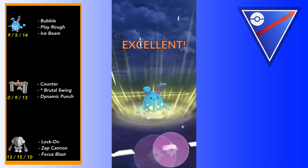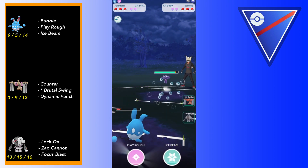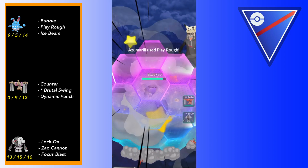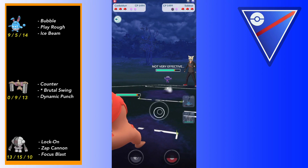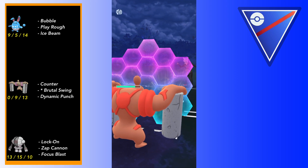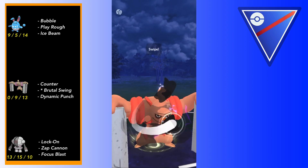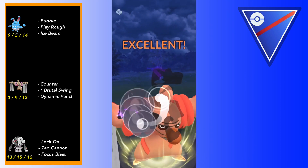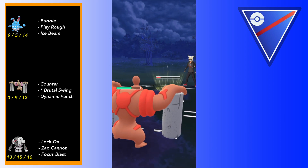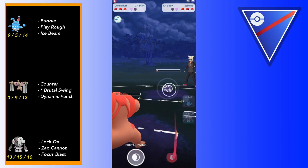I'm not really sure how to play this - when your win condition is centered around catching, that's not really a good sign. They opt to go for Sableye instead, which I'm fine with. If they shield I'm just gonna go for Conkeldur and try to farm down or at least do damage. They throw out a Foul Play - I'm going to try to shield this. Conkeldur can tank one Foul Play and that's about it. This Brutal Swing will do a pretty good amount of chip to Sableye.